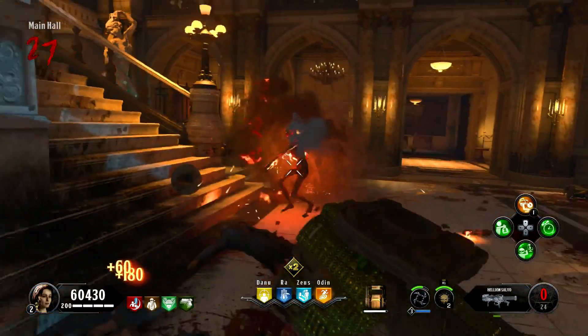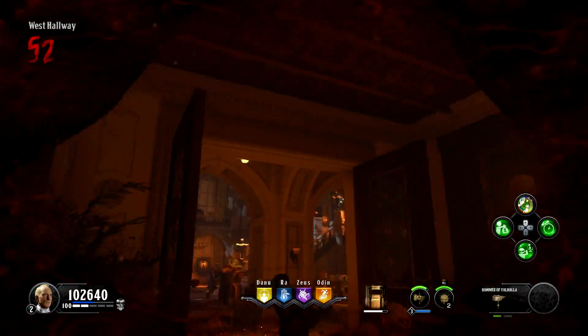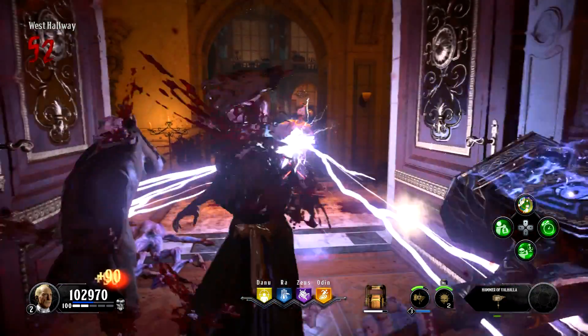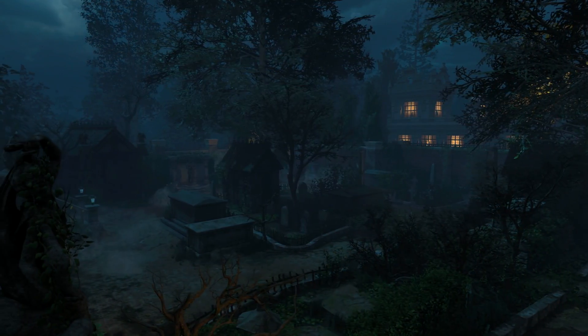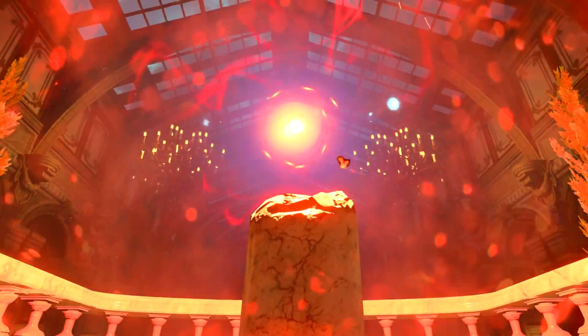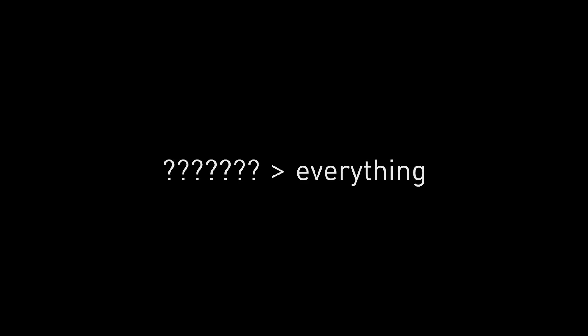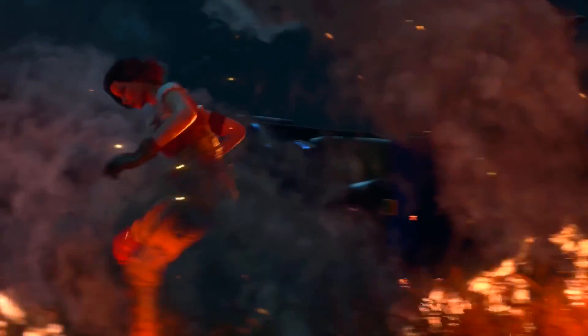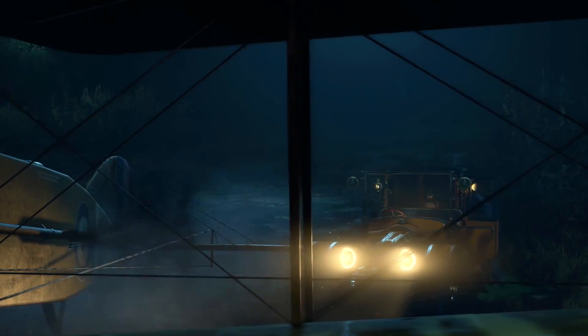Before we move on to the negatives, let's quickly go over the little things that may not warrant their own segment but deserve mention nonetheless. I love this map's use of colors — each area has a slightly different color temperature. The mansion makes heavy use of bright oranges, the greenhouse mixes orange with teal, the graveyard is almost entirely blue, and the forest is a really dark teal with red highlights. Mystery is the best song in Black Ops 4, and you cannot change my mind. The mix of Alistair's theme used in the final seconds of the map's outro is simply fantastic.